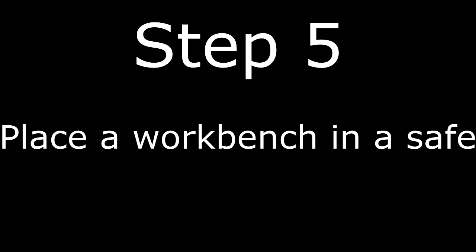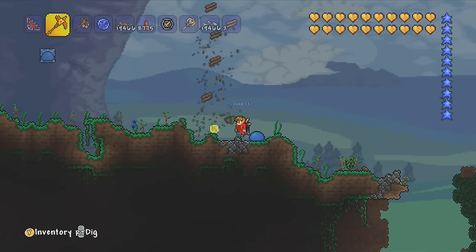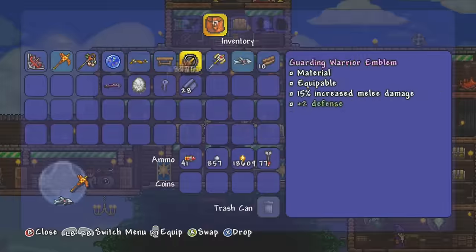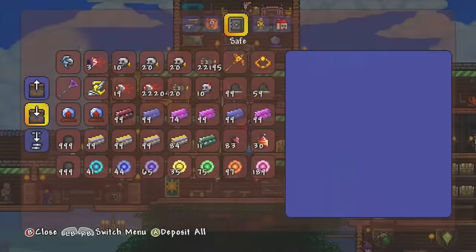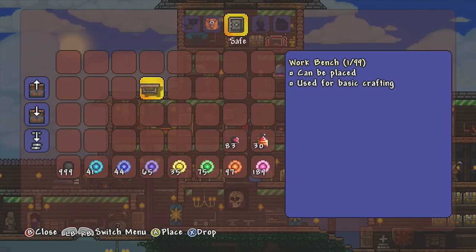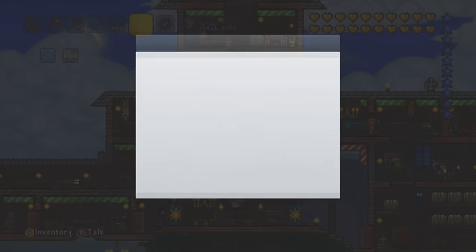Step five: place a workbench into a safe. Now I can't emphasize this enough — you must make a brand new workbench from normal wood, and head back to wherever your safe is and clear your inventory of anything you don't need. Because you're going to need to remove anything from the safe that you want to keep, because when you do this, whatever's in the safe vanishes. So beware that fact. To place it in the safe, it has to go in one of these four locations right here, otherwise it won't work. After you have done that, you must save the game and exit to the Xbox dashboard.